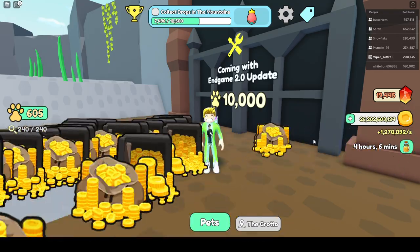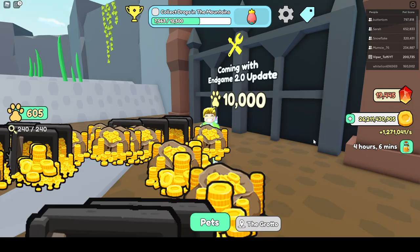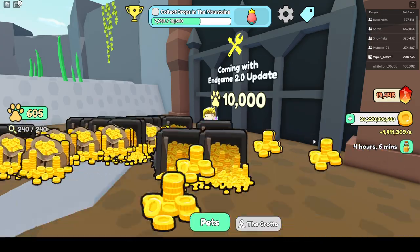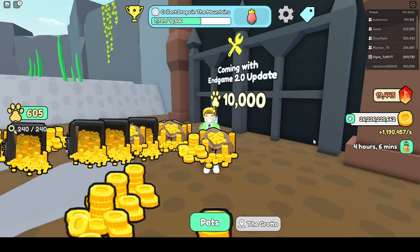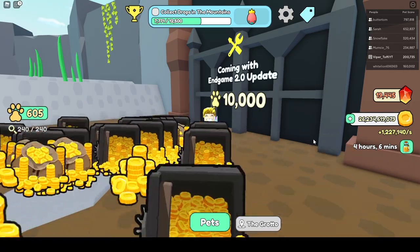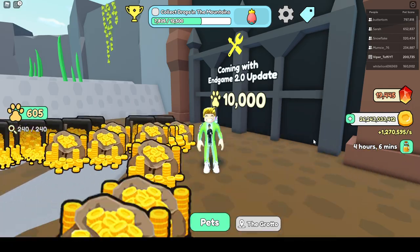There may or may not be upgrades on the Automation Station, but it costs at least 100 to unlock. The third machine coming is called the Qualification Machine. It also costs 100 mythical stones, and what it does is convert your mythical pets into mythical stones. This means you don't need to rebirth anymore for that purpose — though of course the fastest way to get a high pet score is still going to be rebirthing.